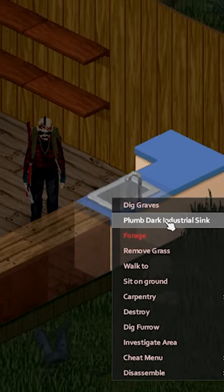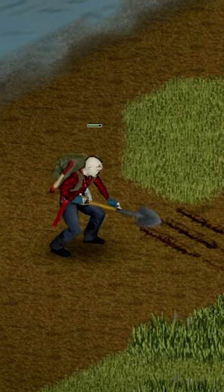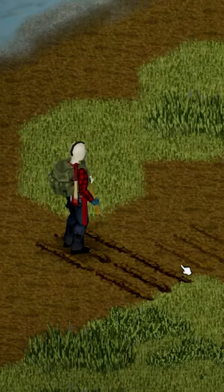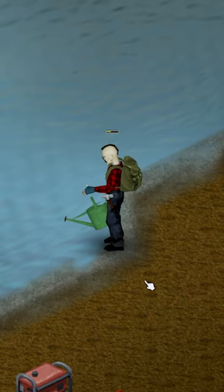For fresh water you'll need a wrench, for anything electrical a screwdriver, and when it comes to farming you'll need a shovel to dig furrows where you can plant crops. A watering can and other objects that can hold water can be very useful as well.